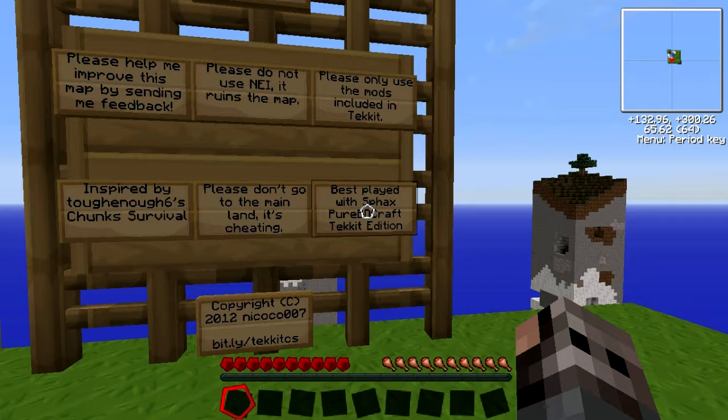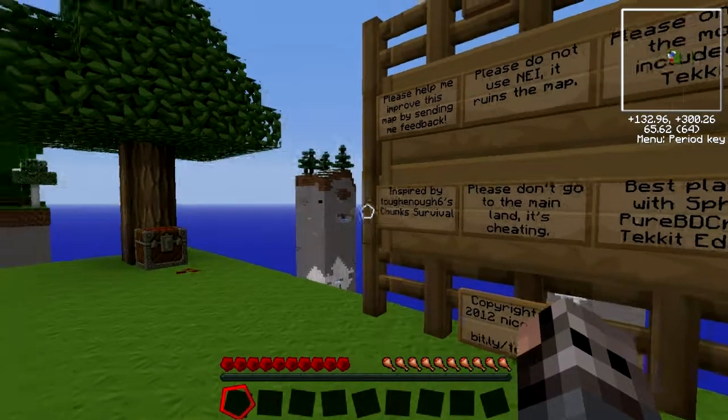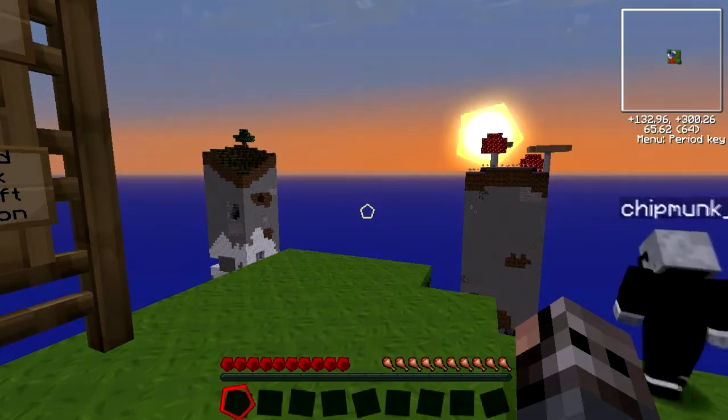And then you've got the Techkit challenges that are virtually impossible. It's like make an energy condenser, rotary macerator, centrifuge extractor — no idea what that is — energy collectors, a nuclear reactor, there's one for you. It's gonna blow up and it's gonna kill everything and everyone. We'll have to blow it up eventually. I'm gonna blow it up on purpose. A rail system connecting every chunk — that'd be interesting, and a pain in the ass to do as well.